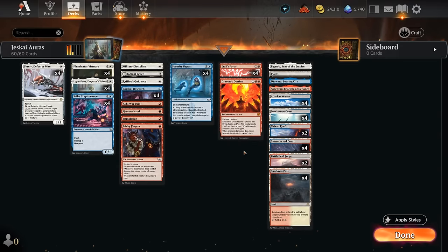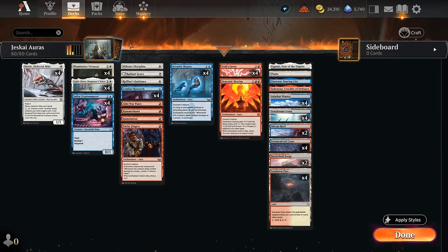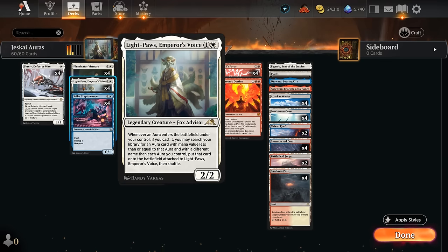Hello and welcome to another Standard Games video. Today we're taking a look at a white, blue and red — or Jeskai colored — aura deck that combines the new Itali's Favor from the Lost Caverns of Ixalan with Light Paws, Emperor's Voice, which has been in Standard for quite some time. It's even seen play in older formats where it's quite powerful, but it has never really seen a lot of play in Standard, so we're going to try to address that today.